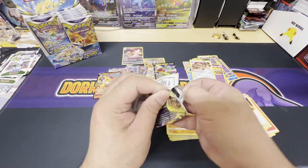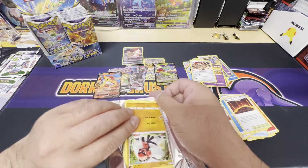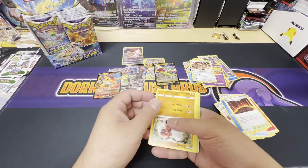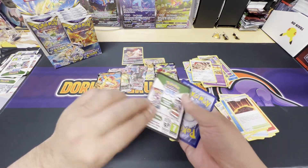Three more packs on the left. Not a bad booster box so far — let's see, that's three, four, five, six hits. And we got a black border.